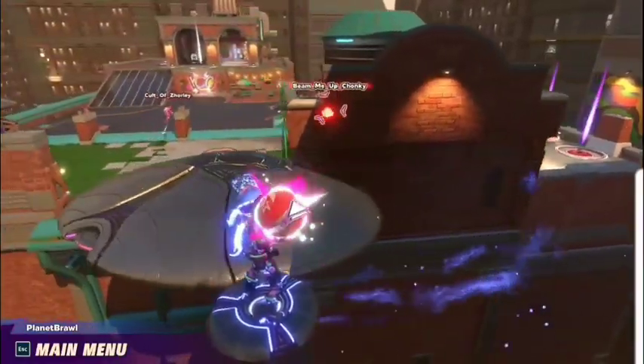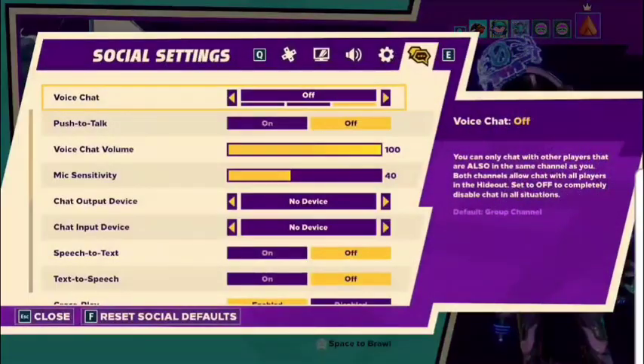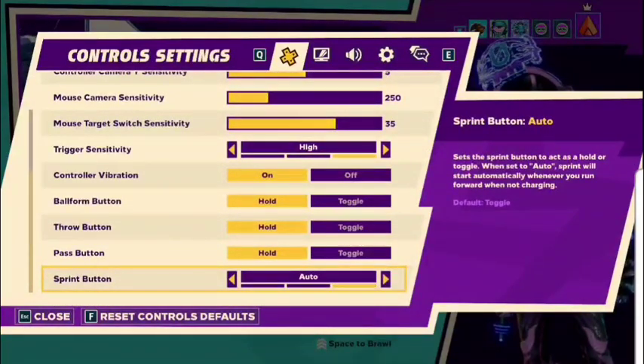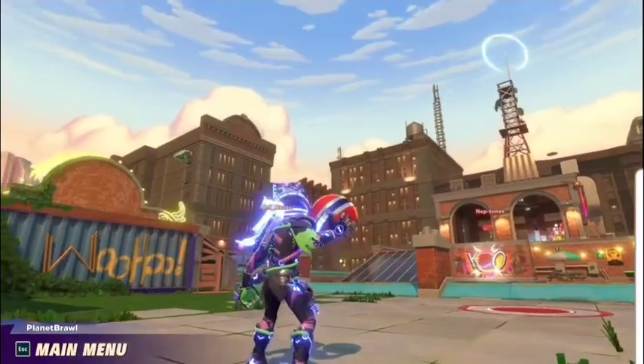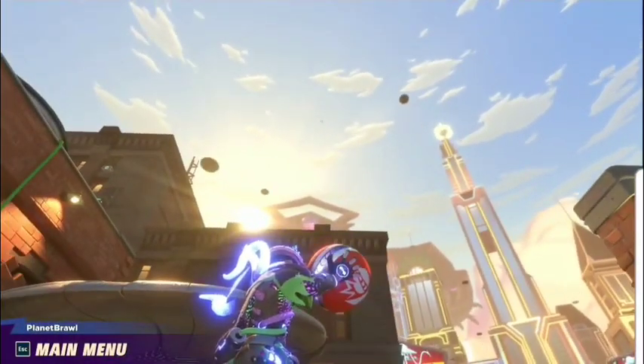Let's hop into the settings real quick. Under gameplay, down at the bottom, there are now three options: hold, toggle, and now auto sprint. Whenever you start moving you'll automatically sprint, as long as you're moving forward — unless you're charging a ball. You still use the sprint button to cancel your throw, but the auto sprint will never accidentally cancel your throws.